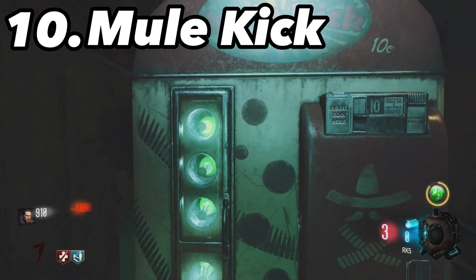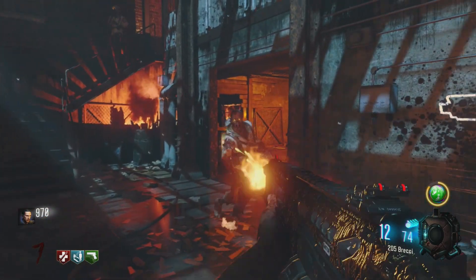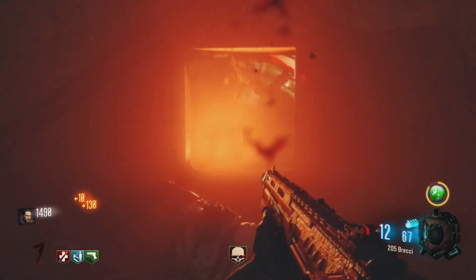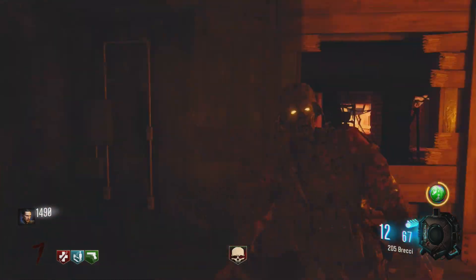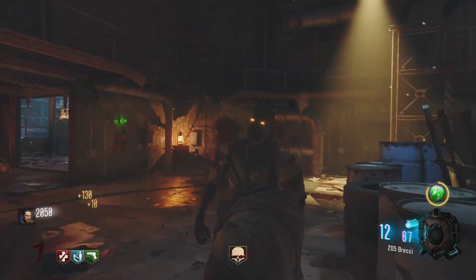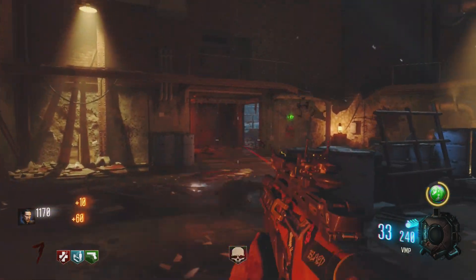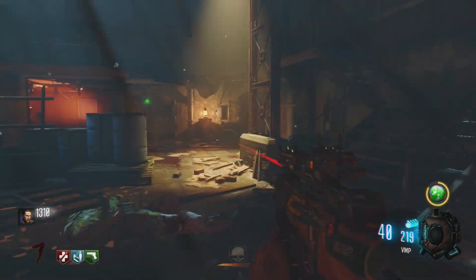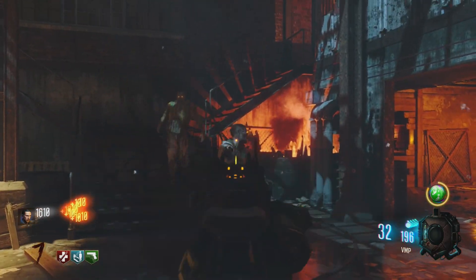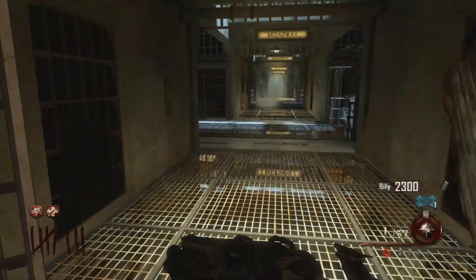At number 10 we have Mule Kick. It allows you to carry a third weapon for 4,000 points, which sounds great, but if you go down you lose Mule Kick along with that third weapon you spent so many points on. You could have invested in pack-a-punching and then lose it all in an instant. Switching between three weapons is also kind of annoying. Not a terrible perk, but one people don't pick up too often.